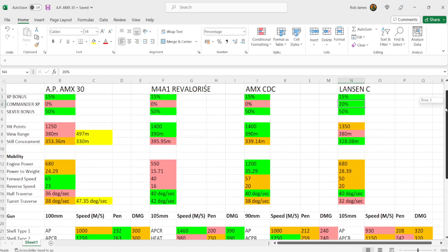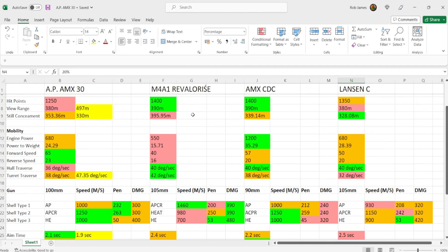Looking at raw stats: the Old Proto AMX 30 has 1,250 hit points, which is extremely low for such a large profile medium tank. It's not as good as the Lanson C at 1,350, and miles off the Revlerisa and AMX CDC at 1,400 hit points. You're going to want to use the armor as effectively as possible and try to play a supporting role, trading effectively with this 100mm gun.